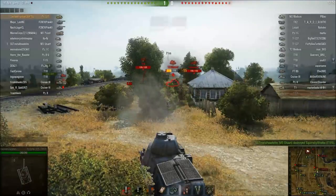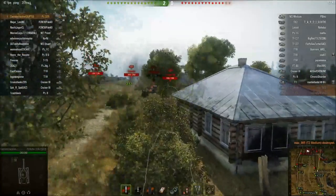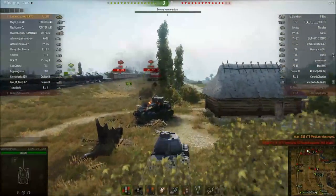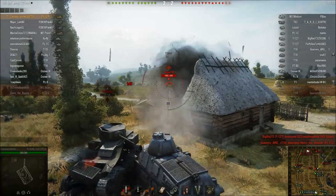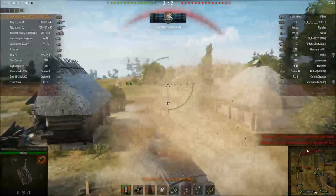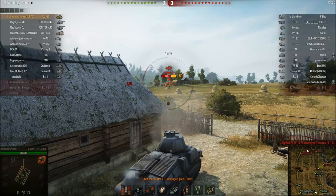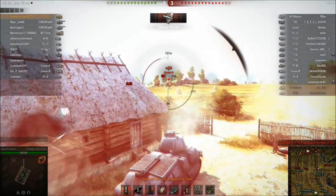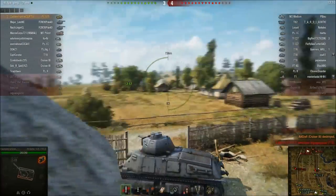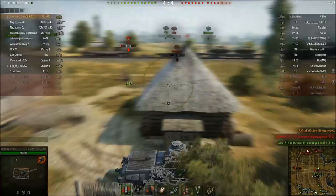This medium is not getting away. There we go. The Locust is too far away to be a problem; that Cruiser is more of an immediate threat. Let's pull behind here for some cover. We're getting machine gunned — and a Panzer 1C. Two kills so far. Panzer 1Cs really can't pen the sides or front of this. There's a lot of fire coming at me.